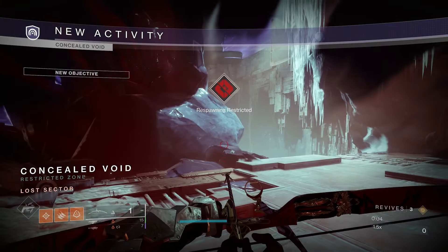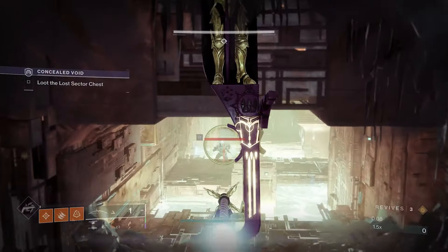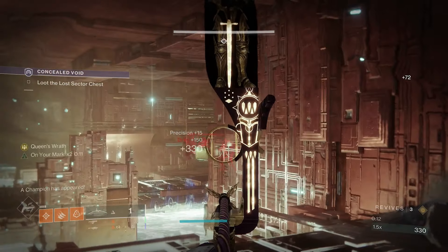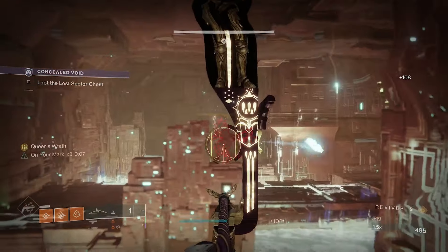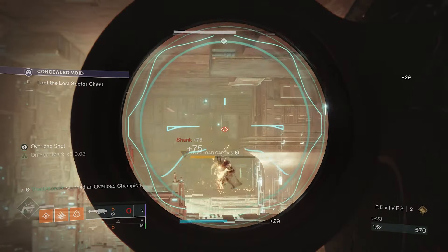It's been a while since I've done Concealed Void. Let's start by picking up some of the guys here. There's gonna be some over here that I like to hide. Now there's our Overload — we're gonna hit him with that just so he stops moving, and then we can actually hit him with the rocket.